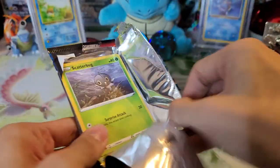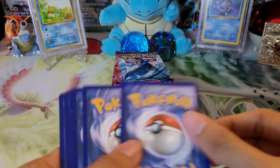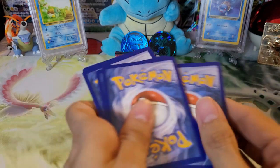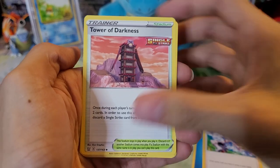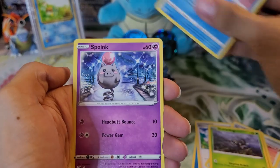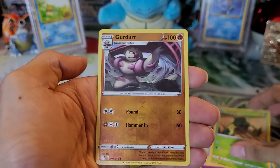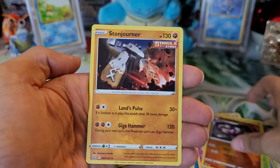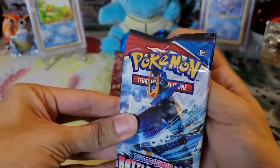Dark energy, Heatmor, Honchkrow, Camping Gear, Murkrow, Cubone, Scatterbug, Corphish, Glameow. Reverse holo of a Vivillon which is a rare, and a Vivillon non-holo — two Vivillon back to back. Onto the Tyranitar pack: Water energy, Korrina's Focus, Darkness Tower, Heatmor, Scatterbug, Mr. Mime, Spoink, Mawhile, Cacnea, Girder. Reverse holo and a Stonjourner.